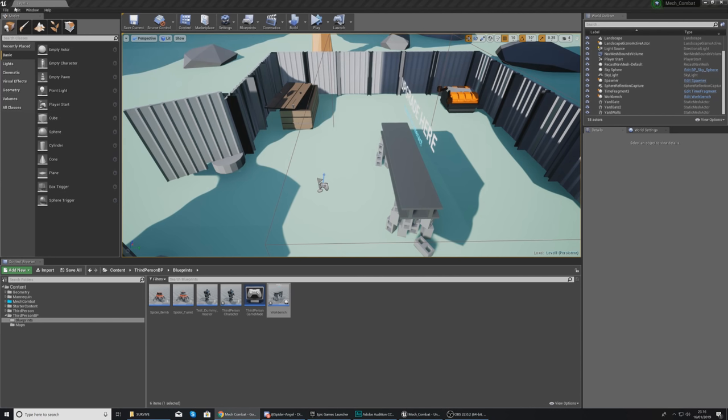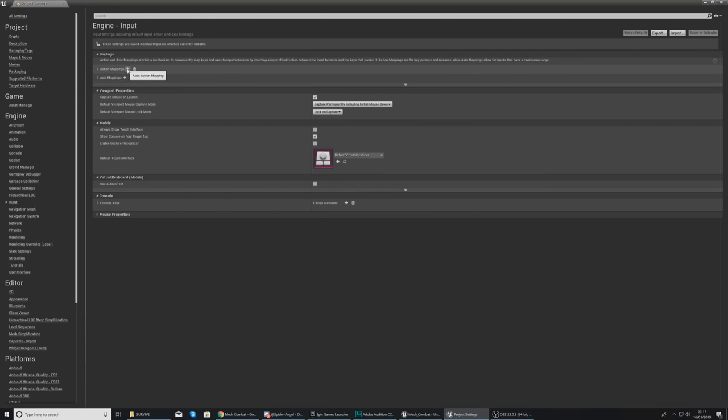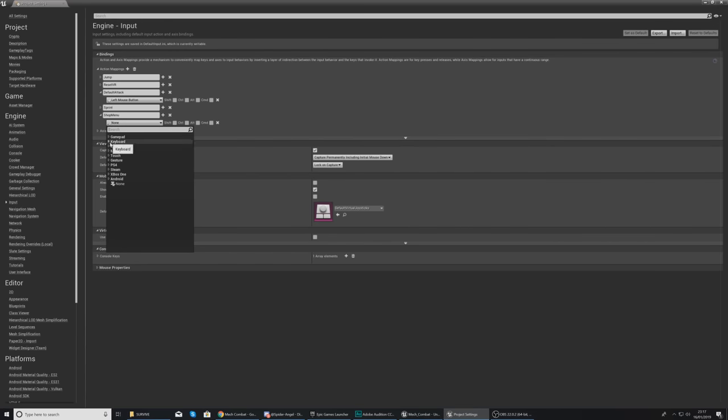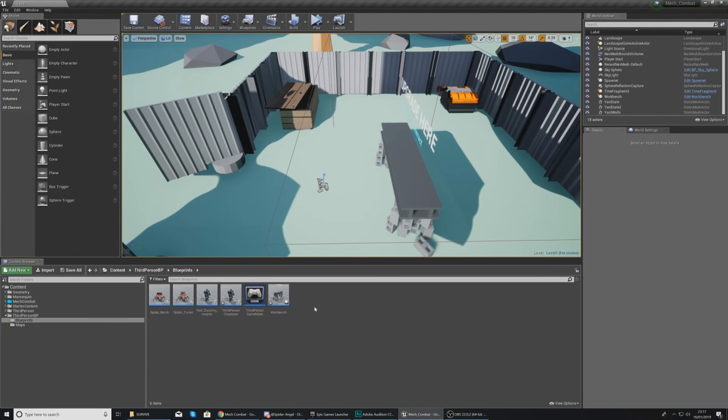Now let's work on the input — getting the shop menu to pop up on the player's screen. First, create an action mapping: go to Edit > Project Settings > Input, click Action Mappings and press the plus button. Name it 'Shop Menu' and bind it to the E key. Once done, close Project Settings and return to the content browser.